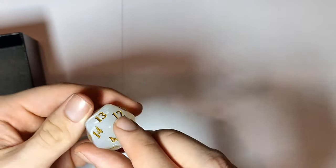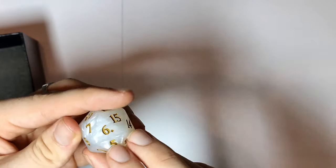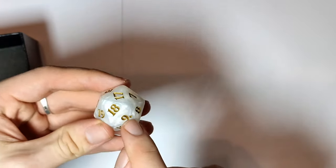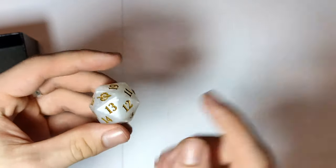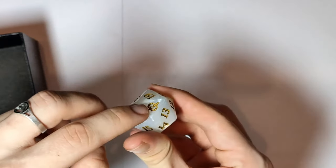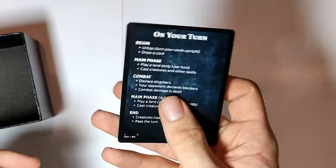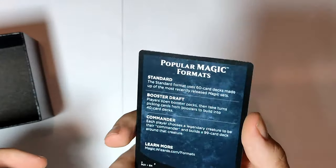And we also get a die, but this isn't a d20 — this is a spin down. You know it's a spin down because all the numbers are like next to each other: 1, 2, 3, 4, 5, 6, 7, 8, 9, 10, 11, 12, and so on up to 20. Seven — that's bad. And we also get a little tutorial card, which is useless.